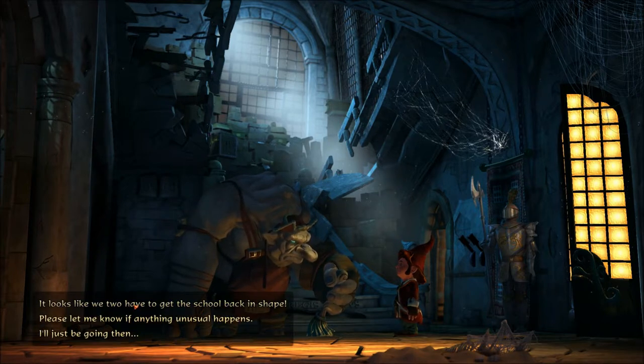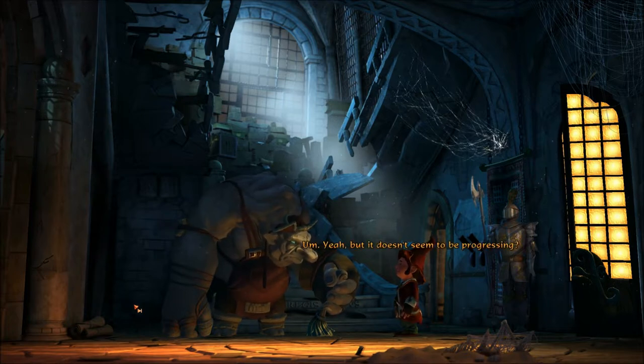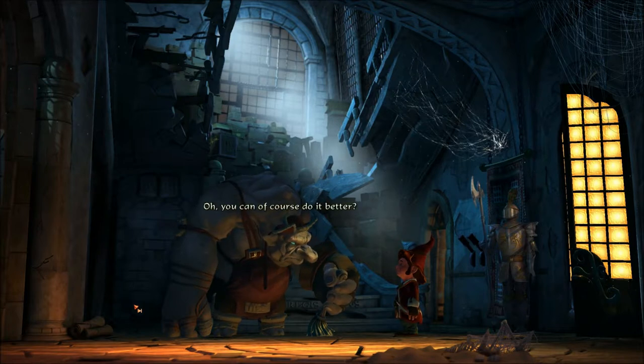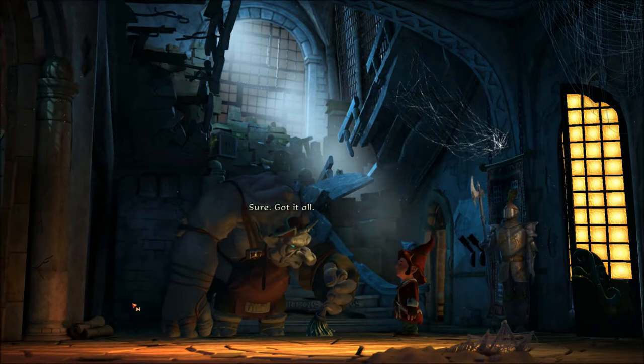It looks like we two have to get the school back in shape. Headmaster Block has ordered you and I to clean the hall and free it of cobwebs. 'Already on it.' Yeah, but it doesn't seem to be progressing. 'Oh, you could of course do it better.' Not that — only maybe you could use some help. Do you have any other cleaning supplies? A broom, dustpan? 'Sure, got it all. But I ain't giving you none. Get your own.'